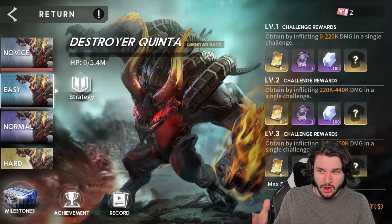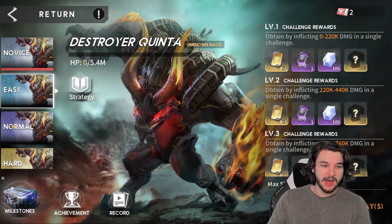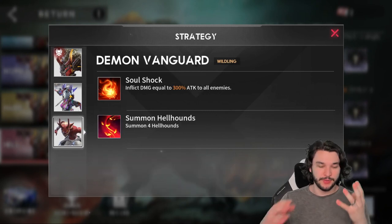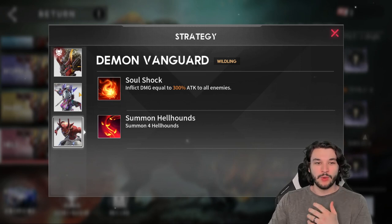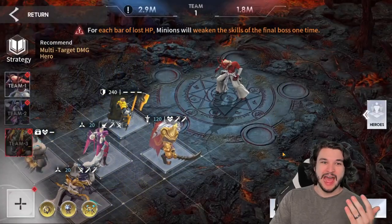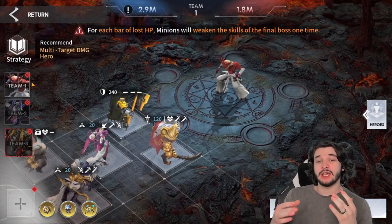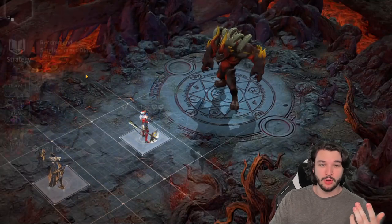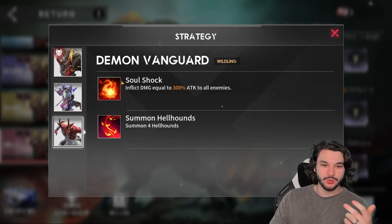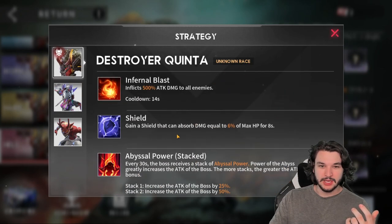The same logic applies whether you're on normal or hard or hell. With this fight, the strategy has you fighting three separate fights with teams of five, with different mechanics. The first two fights determine how much more difficult the last fight will be. For each bar of HP lost, it will weaken the skills of the final boss - which is very important. If we click here, we can see the different skills we can weaken: the first is soul shock, and the second is the shield.